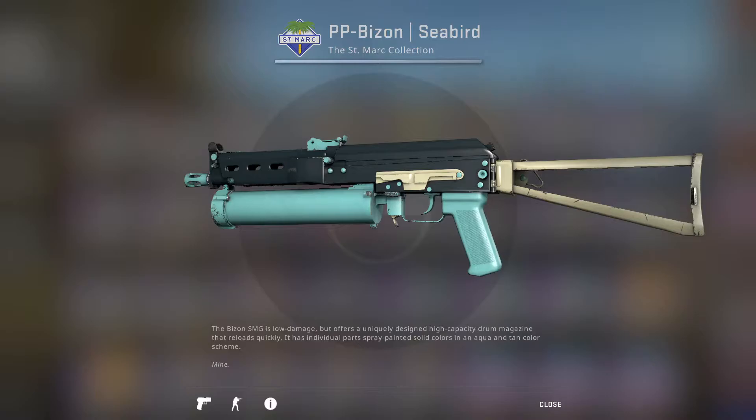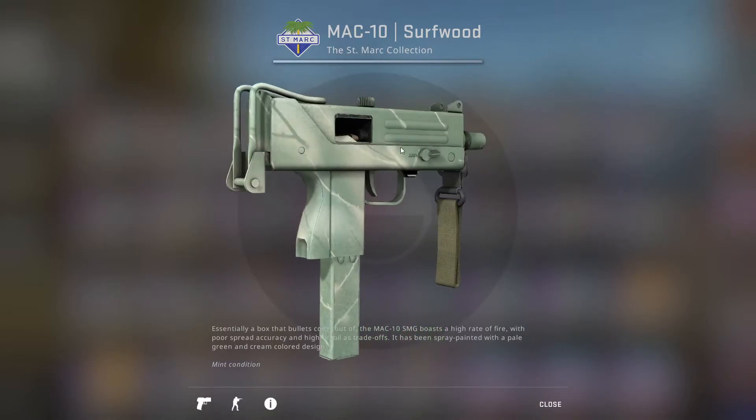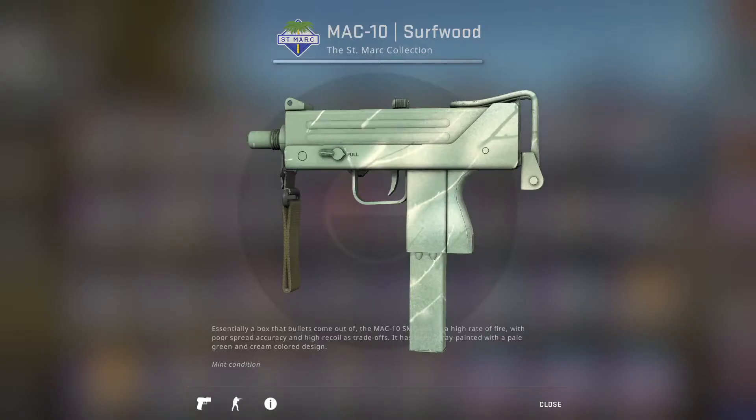Next up we have the Mac-10 Surfwood, which weirdly enough, this name seems like it shouldn't be describable. But I think it's a good description — it looks almost like ocean water combined with branches of a tree. You can really see those branches kind of sticking out. Someone took the coloring of ocean water and applied it to a picture of a tree, which is a generally bright design but also very uninspired. So for me it's still an easy D tier, although it's the best thing we've looked at so far.